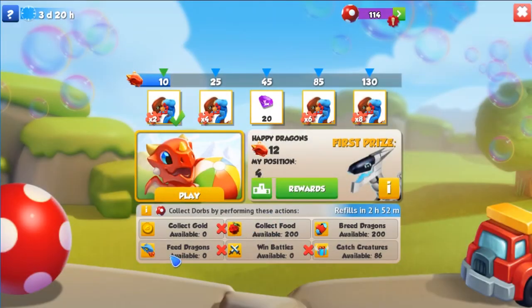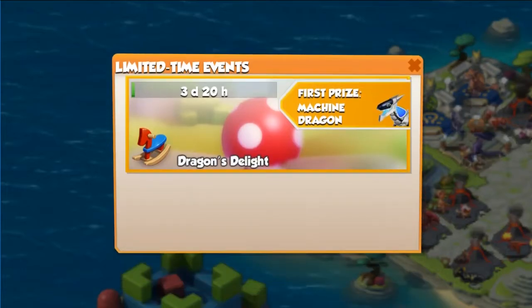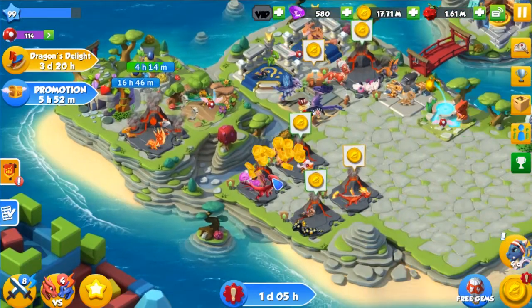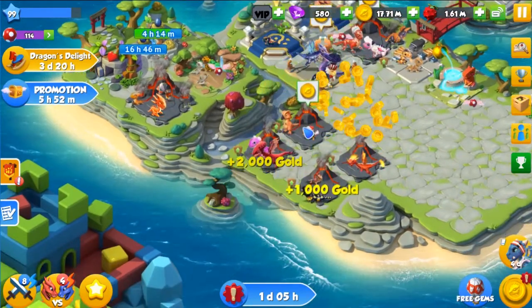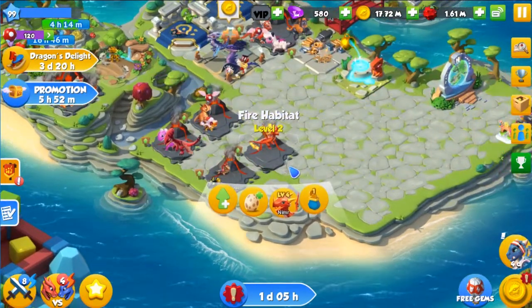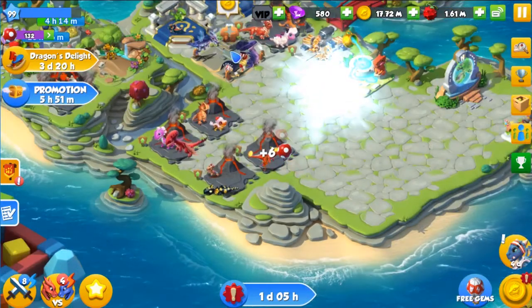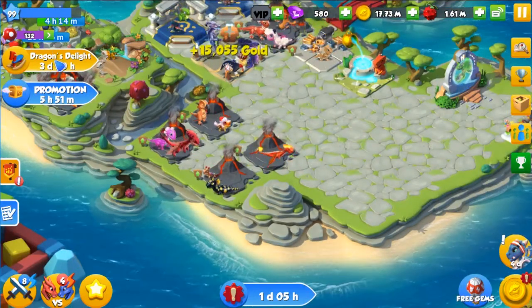The next one is feed dragons, and you get this by basically feeding your dragons. I would recommend using the fire dragon, since that is what I've been doing for this event. And also I collected one of those fine creatures. So basically just buy a lot of fire dragons and you will be able to get the Dorbs.